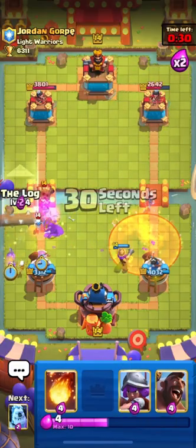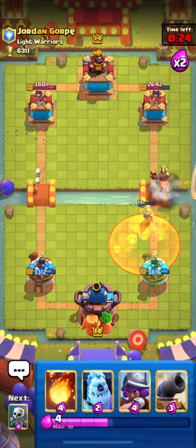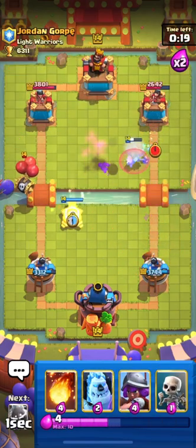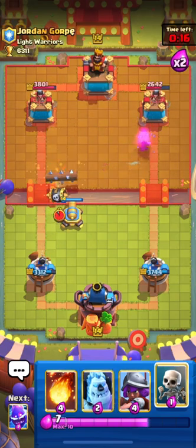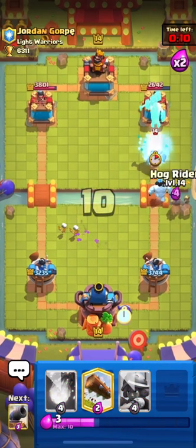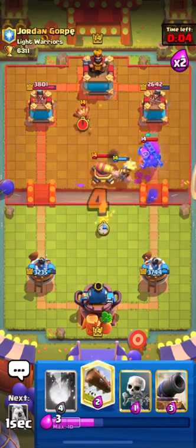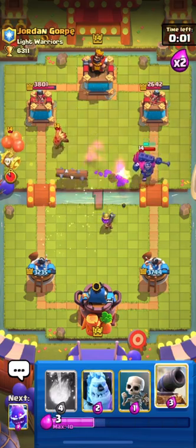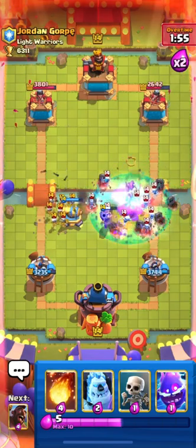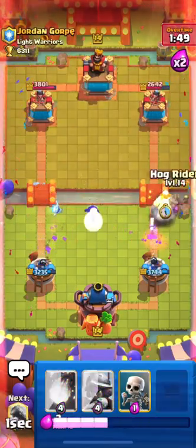He's coming in with his Dart Goblin push so I'll Log it — that was a weird placement by me. Going in with my Hog; he's back to his Cannon but our Hog should get some damage. His Ice Spirit denied the damage though — this deck cycles quite fast. Going in with my Hog again. I'll drop my Musketeer for his Cannon and Skeleton King, Log his Dart Goblin, and place my Cannon for his Skeleton Barrel.